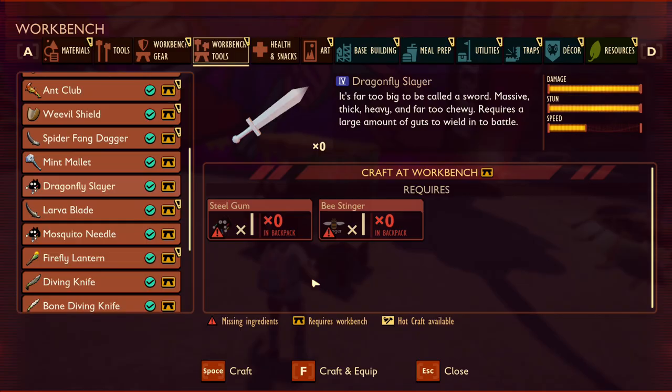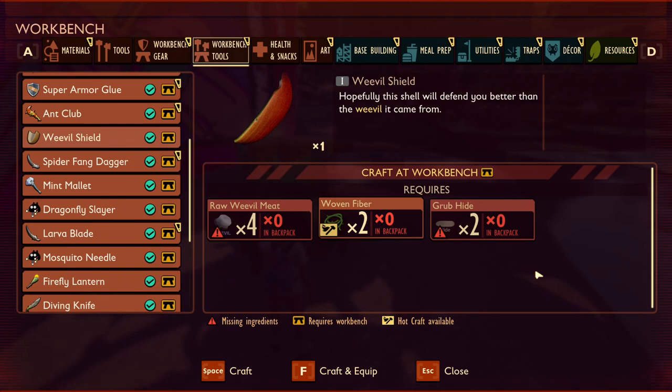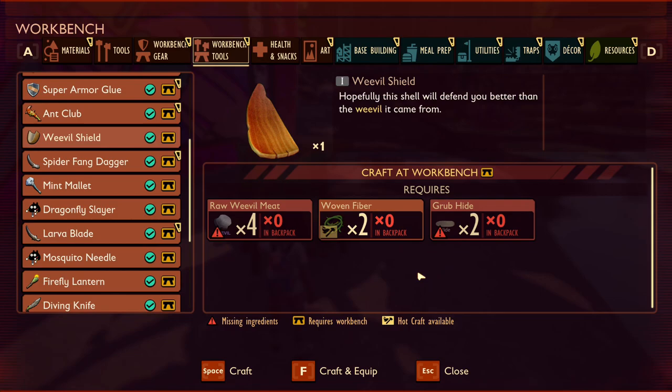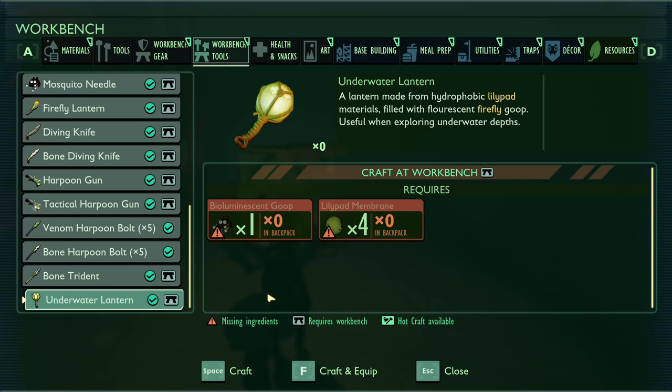In just a second I will show you how strong this weapon really is. It finally looks like we will be getting a shield added to the game in the form of the weevil shield. At the moment it doesn't function properly and is just using the acorn shell model, but it's exciting news to get our hands on shields. Moving on to utility items, we have the firefly lantern which as it stands is basically just another torch, but its description suggests it will be refillable. It is made with bioluminescent goop and mosquito bloodsacks.